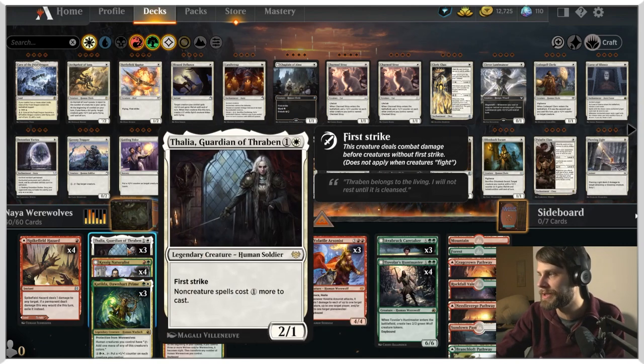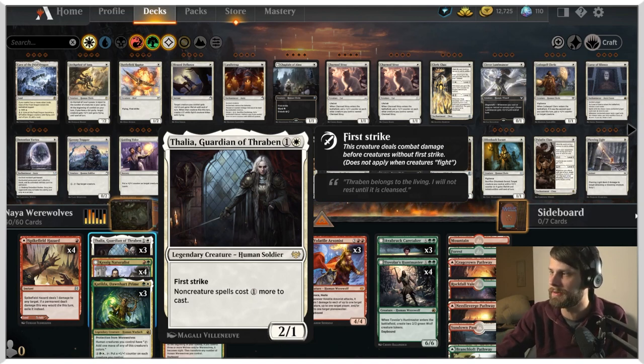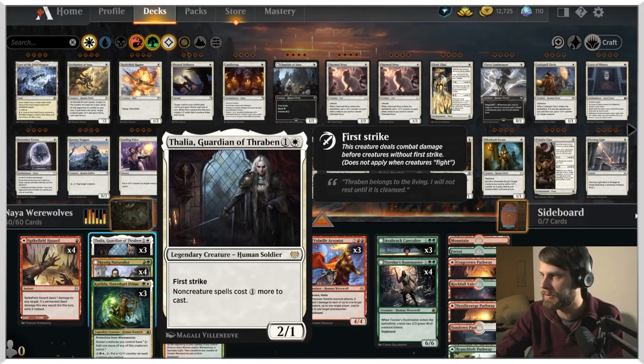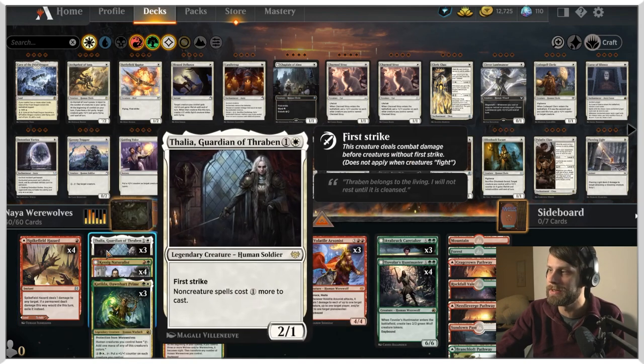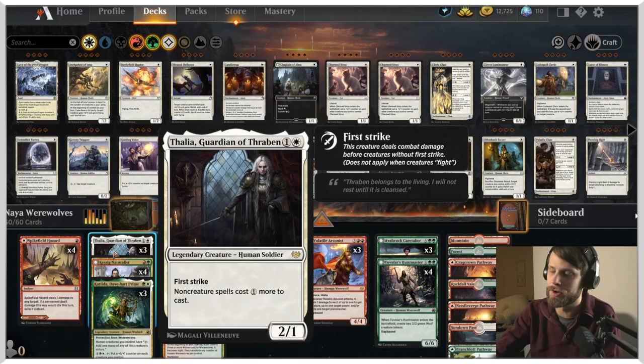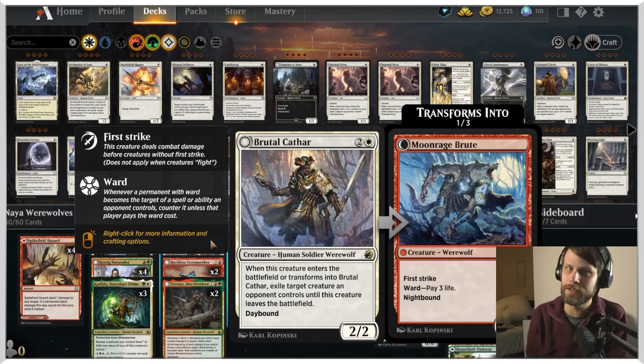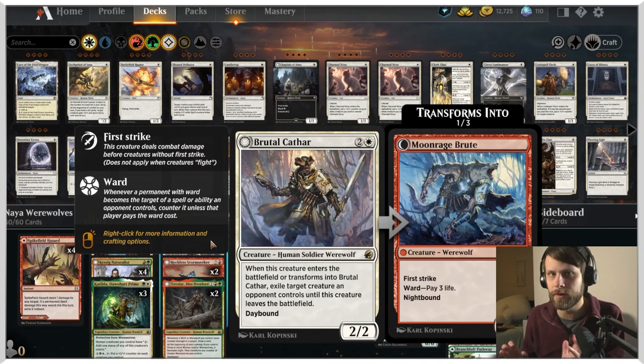We also get Thalia, which is not a werewolf, but does shut down or at least slow down some of the decks we're seeing on the best-of-one ladder — a lot of the control lists and things like that. We do have a couple of Spike Field Hazards, but that's the only non-creature spell we've got, so it really isn't going to hurt us at all. And then we do have Brutal Cathar as well — a really nice one that can exile something from the board and keep us pushing forward and adding pressure.